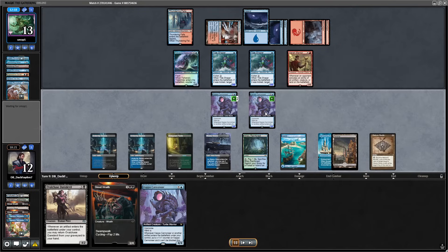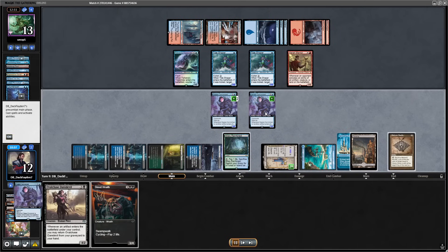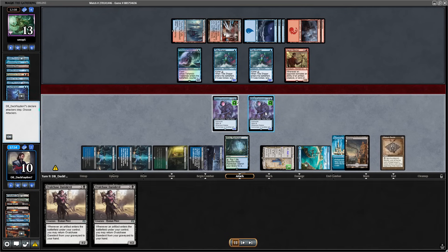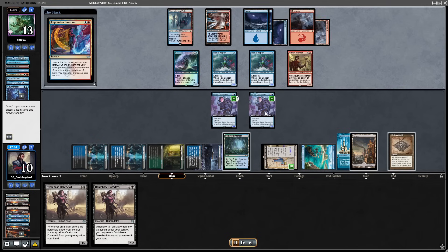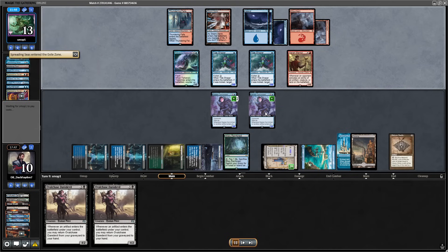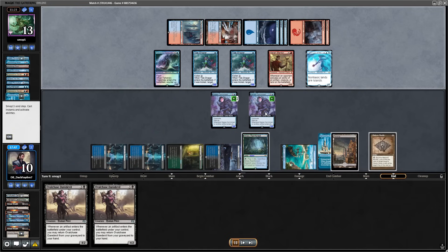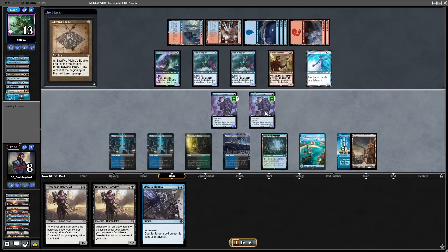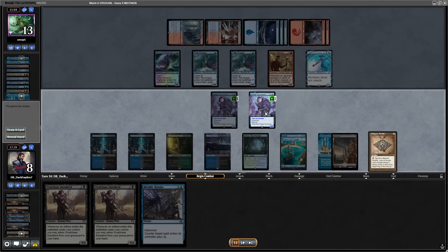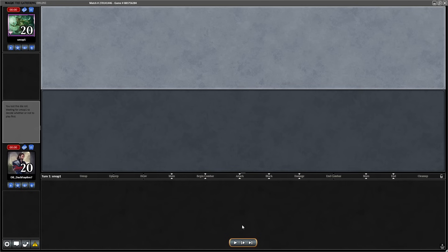Opponent plays Lorian Revealed, draws 3, and passes. I go for the Urza Saga and try to resolve the Kappa again. Opponent has Counterspell. I try to cycle the Street Wraith to see if I draw any 1 or 0-mana artifacts — it didn't happen so I had to wait another turn with just uncastable Daredevils. Opponent also casts Harbinger of the Seas. I decide to crack the Bauble and try to draw that artifact that wins me the game. I draw Metallic Rebuke to secure the win. Very hard game 2, but I was able to get there with 3 Kappa Cannoneers.